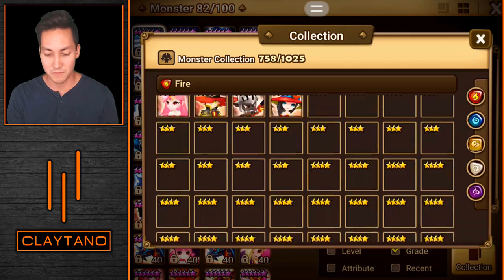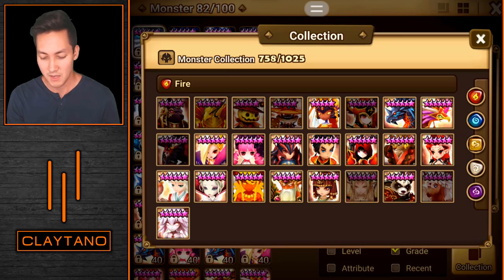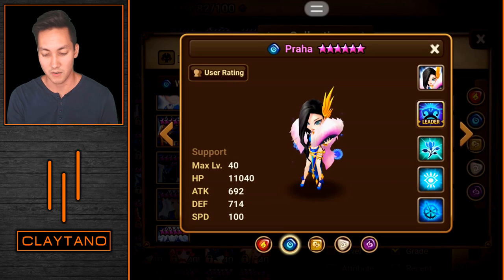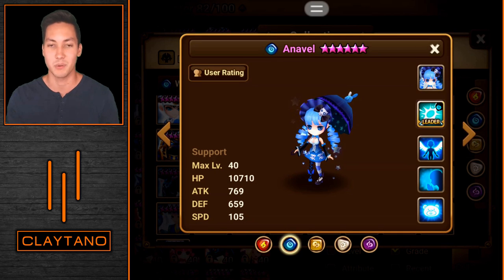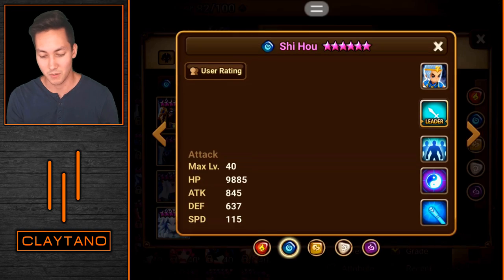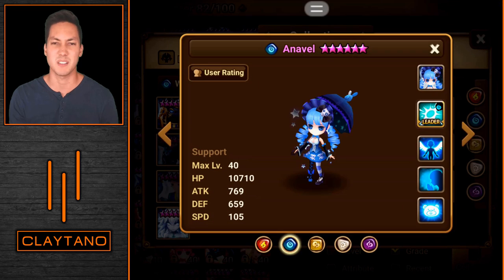I started with all the fire Nat 5s, moved through all of them, did a video for each one, then started on the water Nat 5s and ended off on Praha. I'm not going to do nothing but rune videos now — I just want to post one here and there — but I am still going down the list. Next will be Chow, then the water monkey, one of the few water Nat 5s I don't have. I also don't have a Talia, but we won't talk about that.